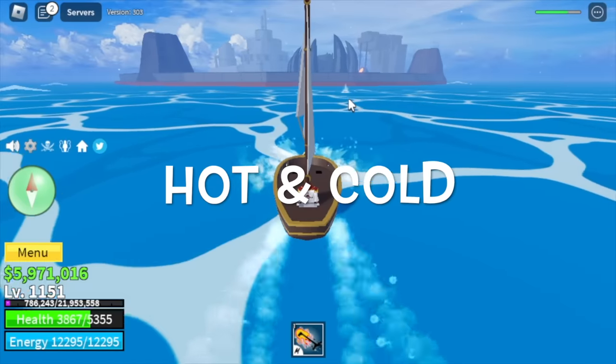Do the coliseum quest — we got the warrior helmet. Fight Indra using a one-mastery dragon breath. Next up, head to the green zone, and finally — third sea!